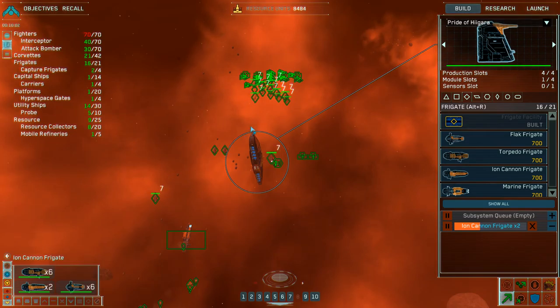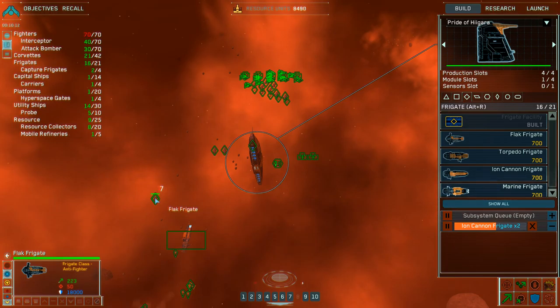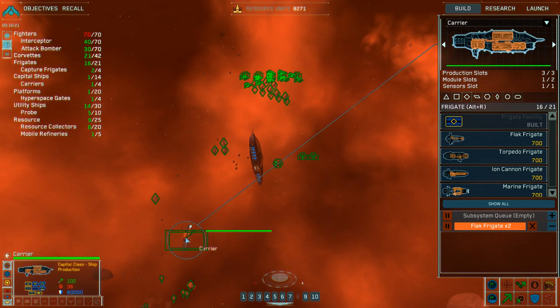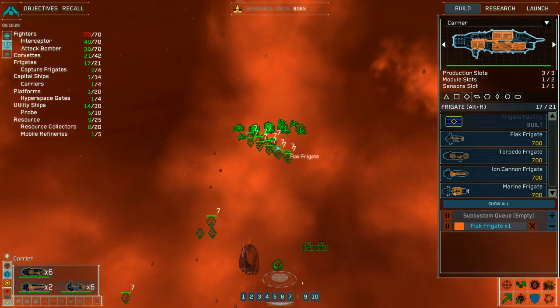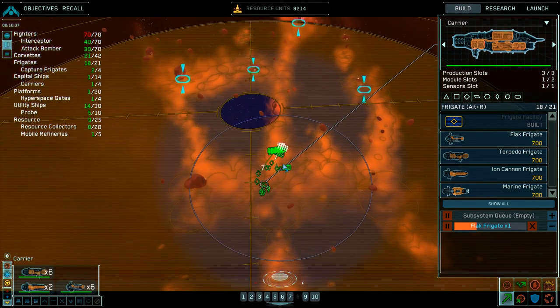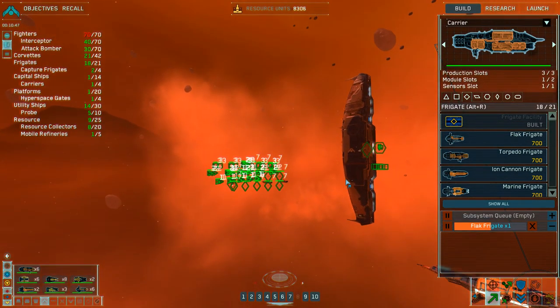Upgrade complete. Group seven and six reinforced and standing by. Group four reinforced. We have to try to make sure that they stay within the dust field. Flak frigate complete. Ion cannon frigate complete. Groups three, one, and two report enemy contact. Strike group under enemy attack.